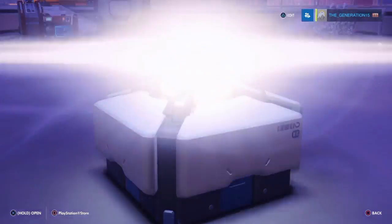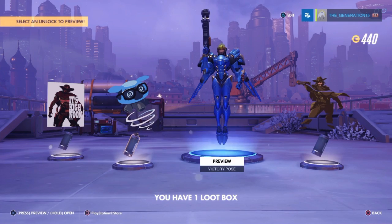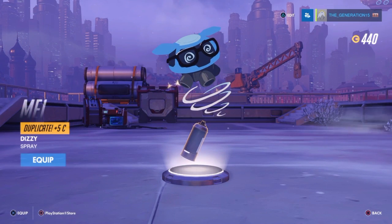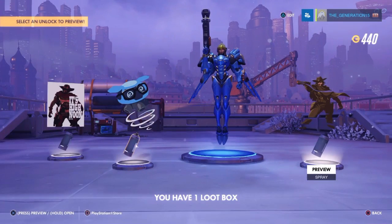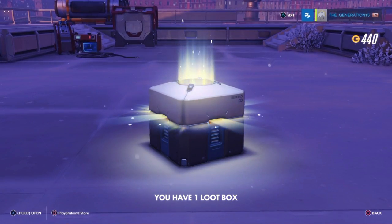Oh yeah, something good — oh no, that's a victory pose. We've got High Noon McCree, we've got a deep shortcut but we already have that so we just get currency. And we've got another victory pose — equip that — and another spray from McCree. So yeah, hopefully we'll get something good out of this last one.